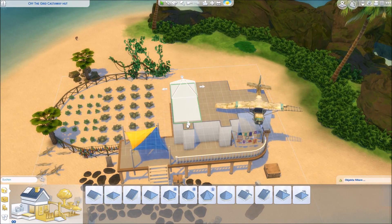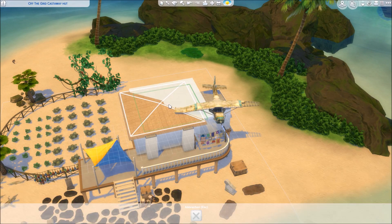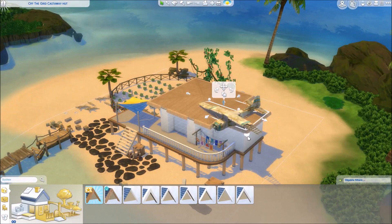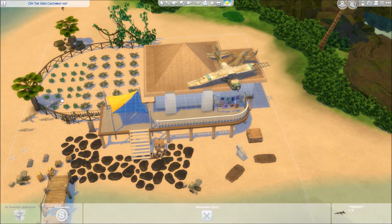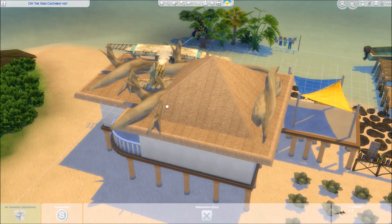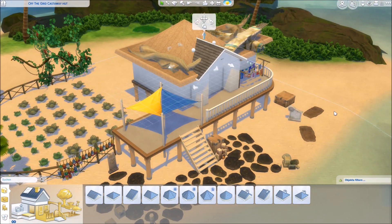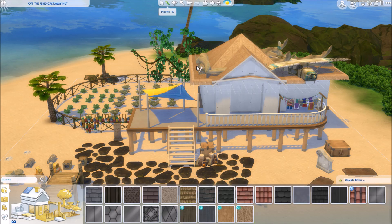So there won't be a fridge or a stove, because these are electronic devices that can't be used on an off-the-grid lot. But there are two campfires and this barbecue thing from the Island Living Pack for a tropical barbecue. There are several bushes as a toilet, a shower, and a sink. They have to wash or clean themselves somehow, so it's a fully functional lot and your sims can really survive there.